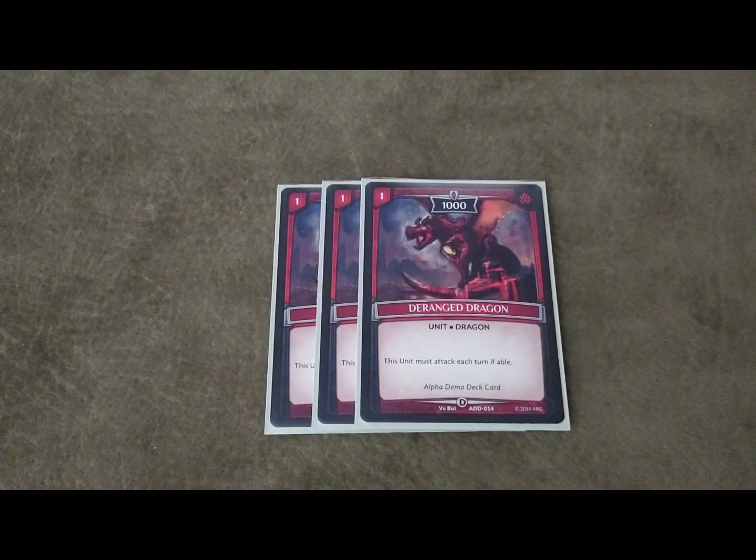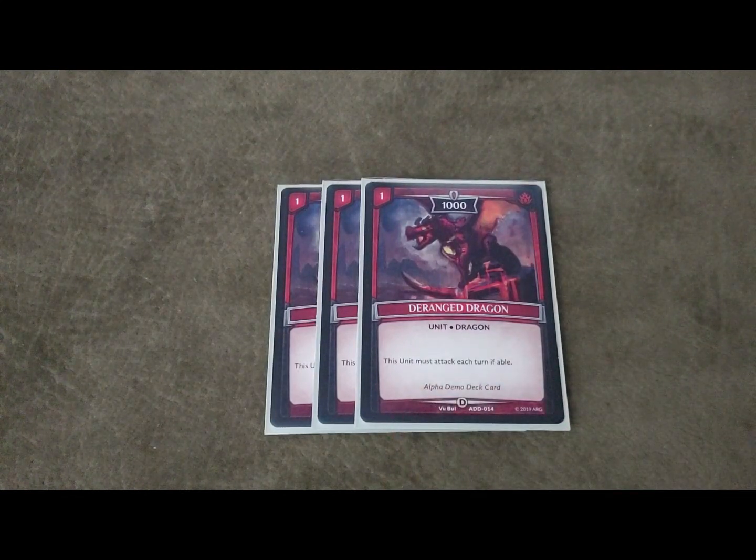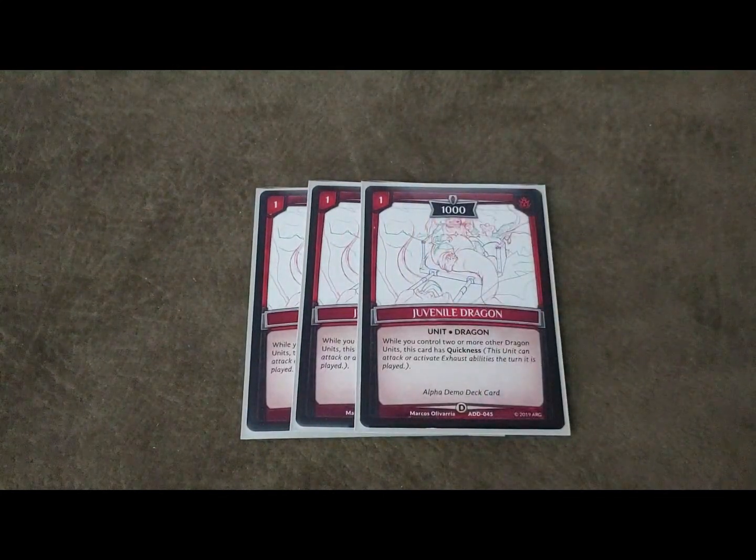The first Dragon card I'm running is three Deranged Dragon - it's still a good one-drop dragon. Having to attack can be a downside sometimes, but overall having that one-cost 1000 power feeds into what we're trying to do, which is win by turn four or five. We're obviously running three Juvenile - this is probably your best one-drop for sure. Having that quickness is very easy to get, and with the new spirit this thing can be 2000 extremely quick, so this guy is going to be your finisher for sure.